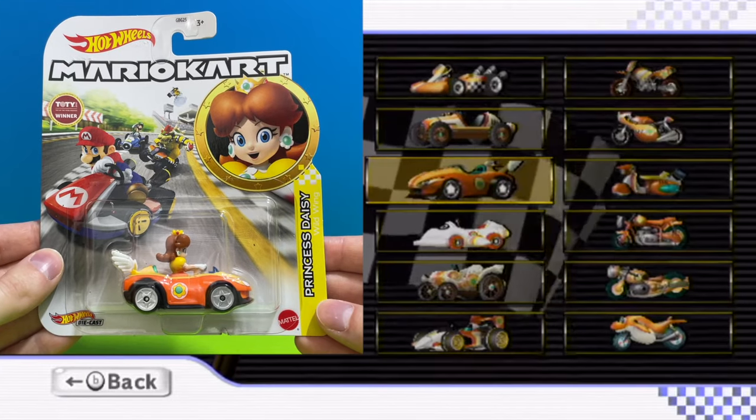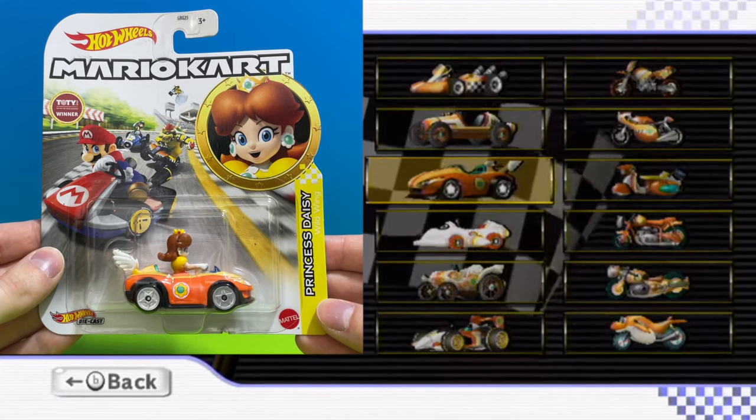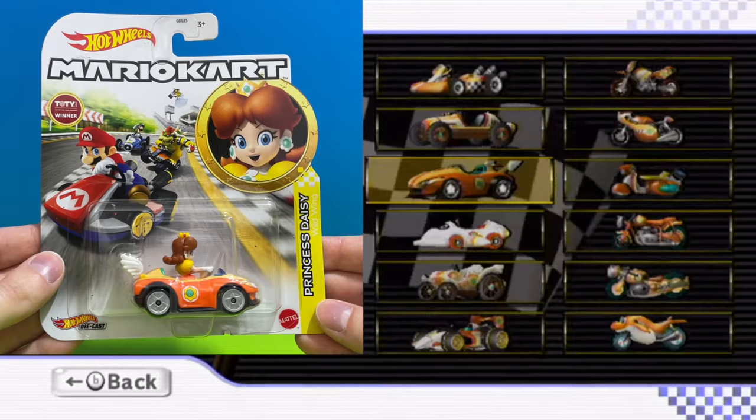Now this is a pretty interesting character, we have Princess Daisy driving a go kart from Mario Kart Wii, the orange Wild Wing.